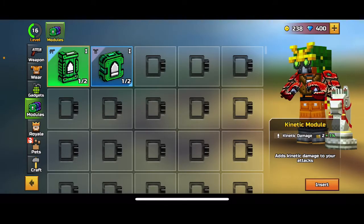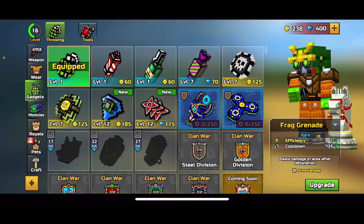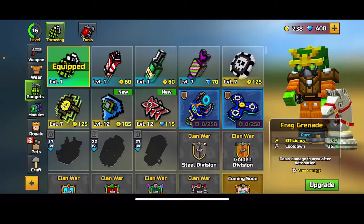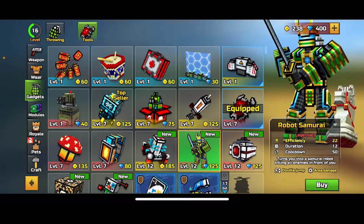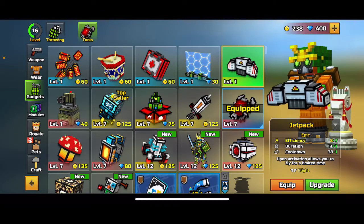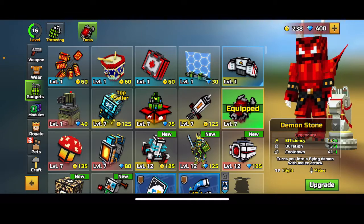Next, you're going to want to get modules. Modules can help your damage, help your guns do more damage, and just help you all around. I would recommend getting tools — I wouldn't really recommend throwing objects, just stick with grenades. Come to your armory, go down to gadgets, click tools. I would recommend the Demon Stone, the Robot Samurai, and the Jetpack if you're still trying to get enough money for the Demon Stone or the Samurai.